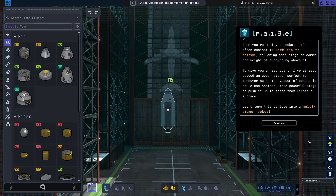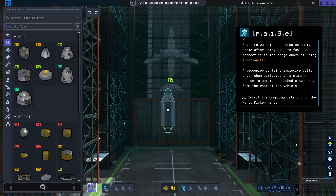Let's turn this vehicle into a multi-stage rocket. Any time we intend to drop an empty stage after using all of its fuel, we connect it to the stage above it using a decoupler. A decoupler contains explosive bolts that, when activated by a staging action, eject the attached stage away from the rest of the vehicle.